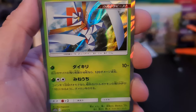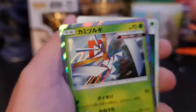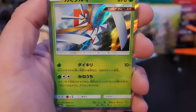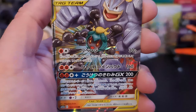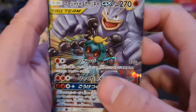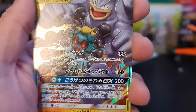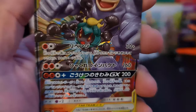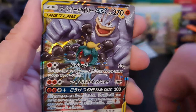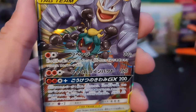Is that a Kartana? Very nice - Kartana! We have the Machamp and a Marshadow as our first Tag Team GX. That looks dope. I love the little fists coming out from Marshadow - that's spicy!